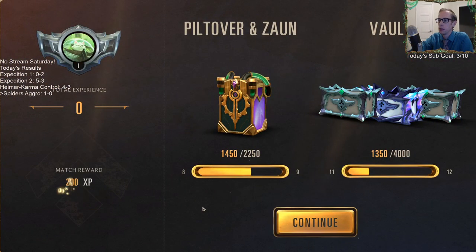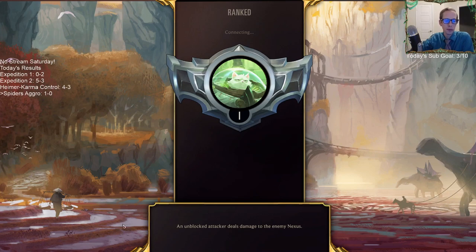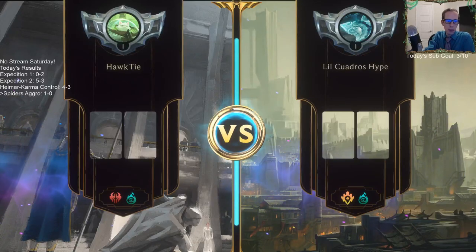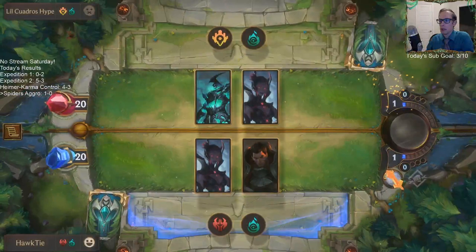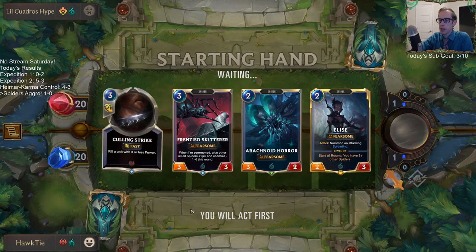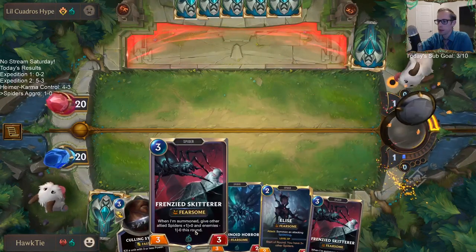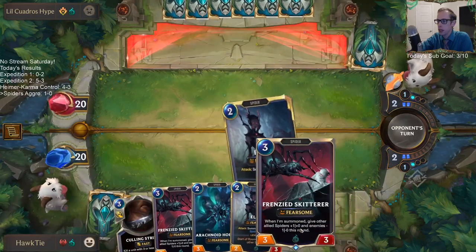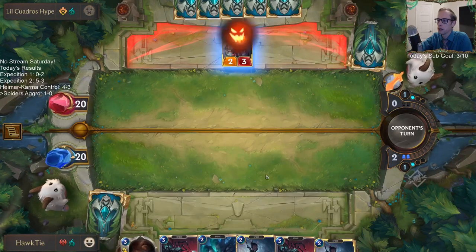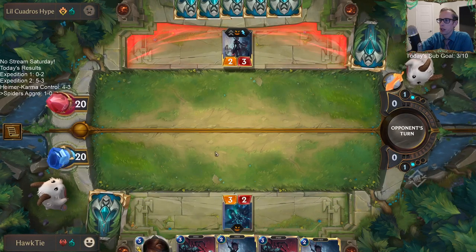I guess I could have dealt an extra two points of damage to them with the Blood for Bond. This hand's awesome — we don't want Rasa yet. Spiders are pretty cool; I've always liked spiders. I had a pet tarantula when I was younger. I'll play the three-two because it can block Elise, keeping them from attacking. They're playing the Fearsome midrange deck we played yesterday that I think is a really really good deck.